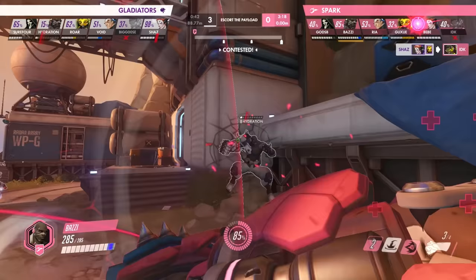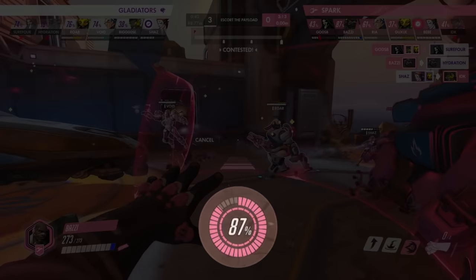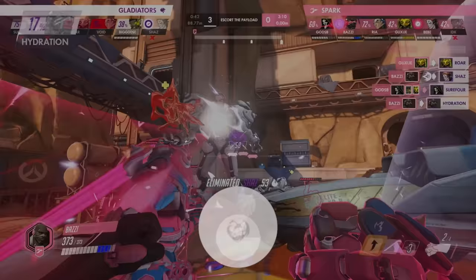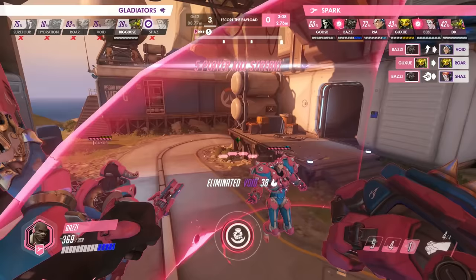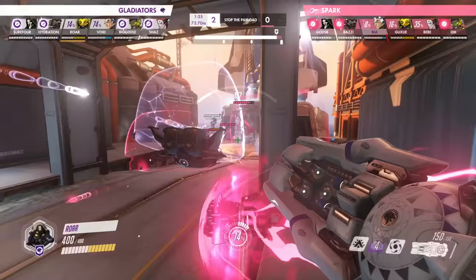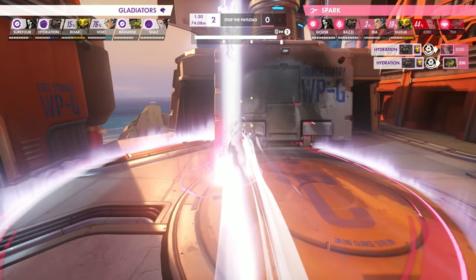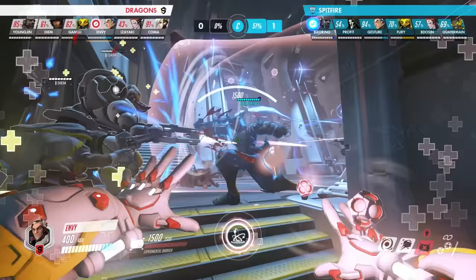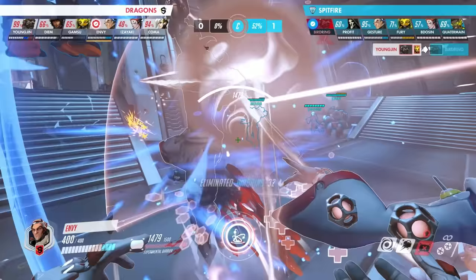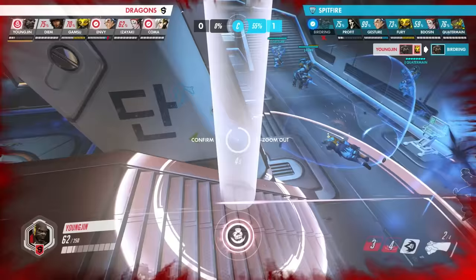The Sparks' superior play is rewarded, with Bazi having an 87% ultimate charge while Hydration is only at 16%. Speaking of ultimates, let's look at how the real game changers come into play. Orisa's Halt is one of her best abilities — take this instance of Halt comboing directly into Hydration's Meteor Strike, taking out both of the Sparks' supports while also denying IDK from getting his Sound Barrier off. Another popular combo is Gravitic Flux into Meteor Strike — the Space Slam. Sigma's ultimate leaves enemies at half health and immobile, allowing Doomfist to come in and finish off the weakened opponents.